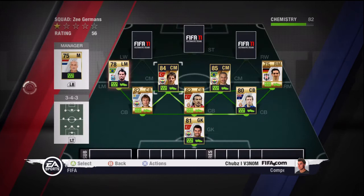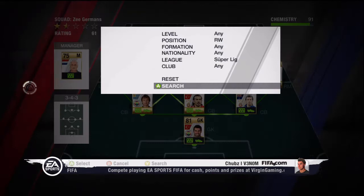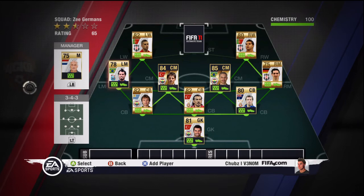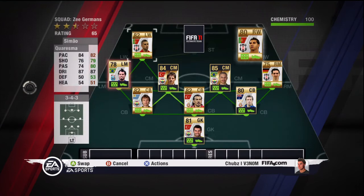Now we have my two wingers: Seymour and his countryman Ricardo Quaresma. They both do the same job — 4 star skill moves — and they just absolutely tear it up when they need to. You get down the wings, you can cut inside, have a shot, cut back. Quaresma goes for around 1k normally — I got him in a pack — and Seymour is 650 to 1k. So again, that's another great cheap buy for a well known, top class player.